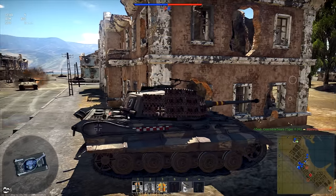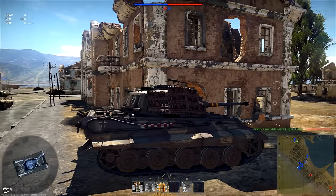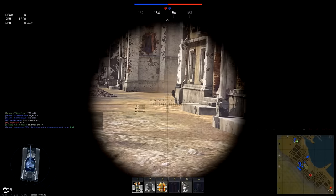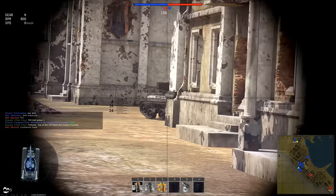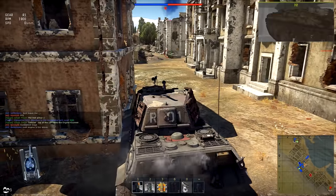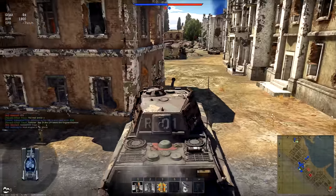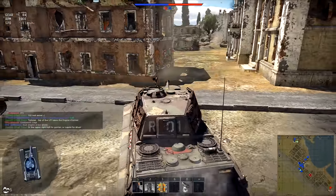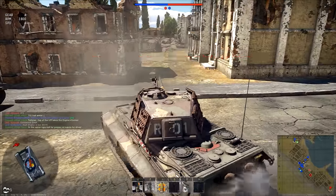We just shoot it in the face, I guess. I'm trying to see where this T29 went. Oh, there he is. Come on - peek out, you son of a bitch. What the fuck is that? God. Little bitch, man. Are you kidding me? Dude, that thing has troll-ass armor. What the fuck? The T92 - I shot through it and killed one guy. You mean the tank made out of aluminum? Yeah, it's made out of tin foil.